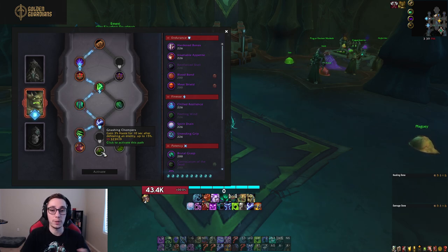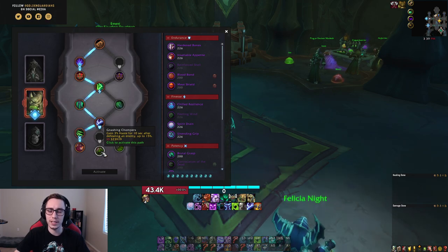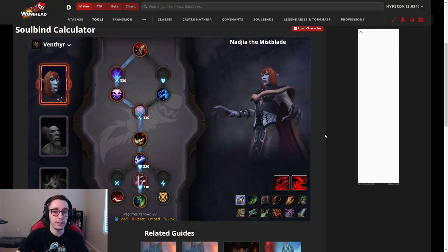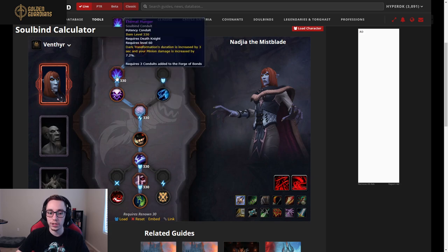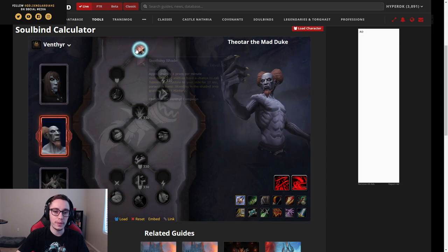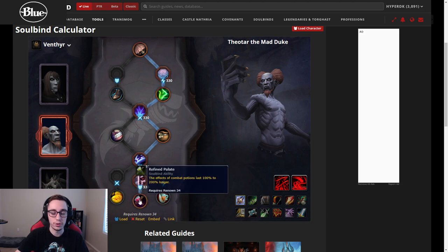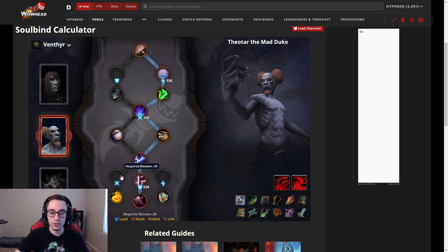On the other hand, if you're playing Venthyr, your default option should be Nadia, where you take Thrillseeker, Eternal Hunger, and then go straight down the middle all the way to Exacting Preparations. Another option is Theotar; however, to make use of his kit you will need to use a lot of combat potions, since his main perk is that combat potions last 100 to 200% longer. If you never use a combat potion throughout the Mythic Plus, that last trait is essentially useless. But if you tend to use a combat pot on cooldown, then Theotar can also be a pretty good option.